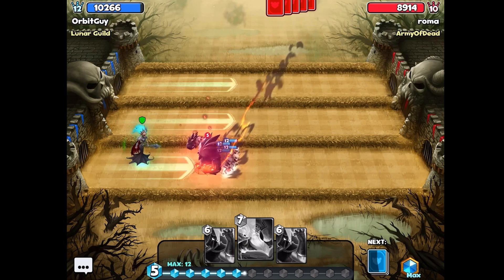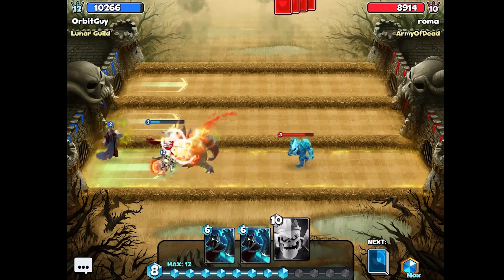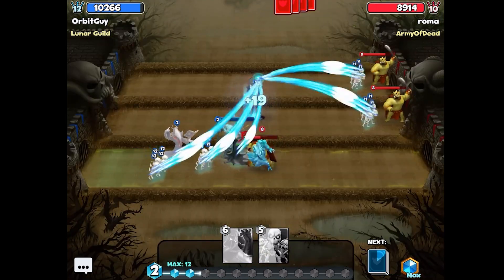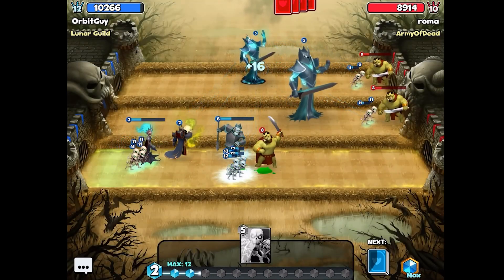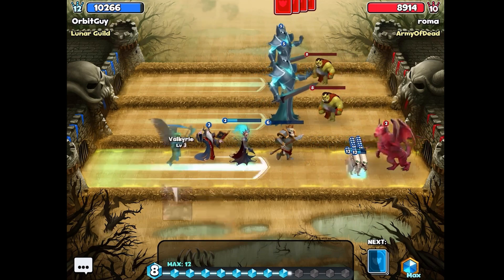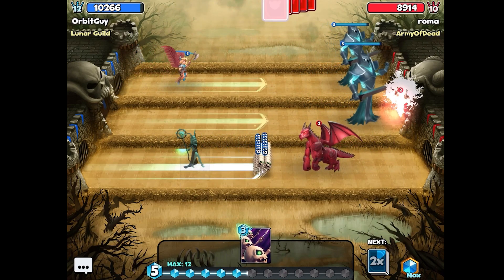We got the skull queen down — that is a good start to this match. I'd like to get the necromancer into some other lanes, but we should be able to do that soon with the skull king. This is why I really like maxed out — you can get right into cards like skull king without waiting a long time. This deck wouldn't work nearly as well in ranked matches because the mana cost would just be too high.